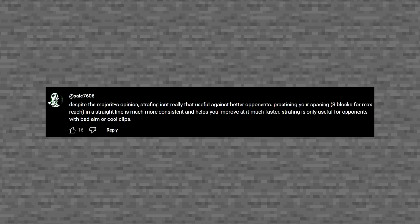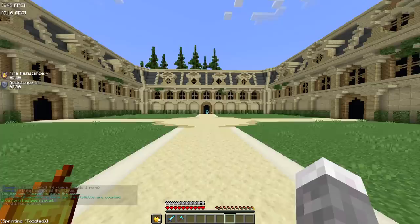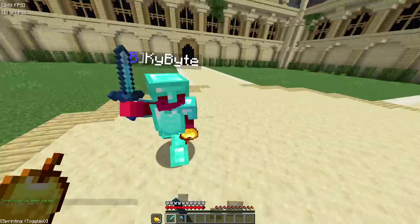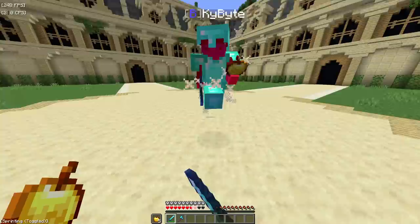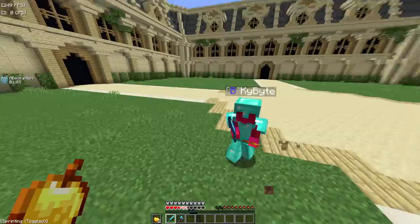Despite the majority's opinion, strafing isn't really that useful against better opponents. Practicing your spacing in a straight line is much more consistent and helps you improve faster. Strafing is only useful against opponents with bad aim or for cool clips. Okay, this is the opposite of what I've heard — I'm going to press nothing but W and S so I can't move side to side. I can see how this can be good if the other person isn't strafing, but this dude's running circles around me.